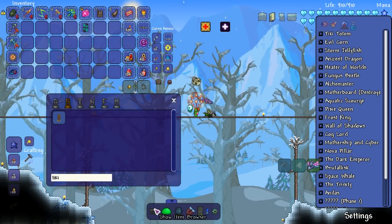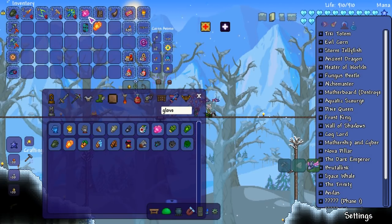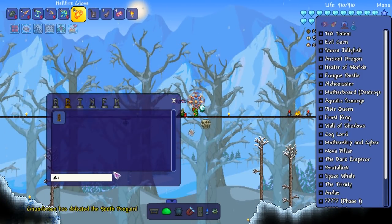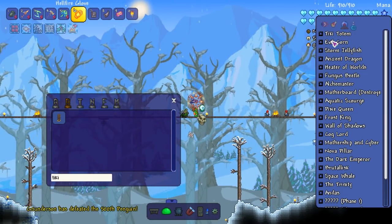There's gotta be a better weapon. I need a weapon that isn't too strong but strong enough. We'll try hellfire glove — this might honestly be too strong. Nah, it's good. That should be perfect. Nightmare glove. So I'm moving on. Did we kill him or not? He's still right there. You know, don't worry about it.